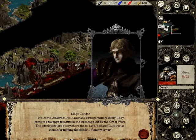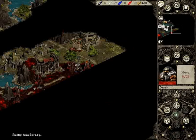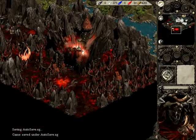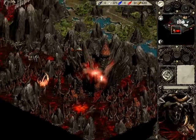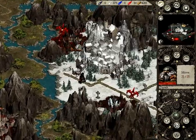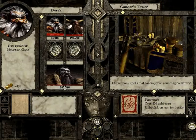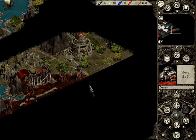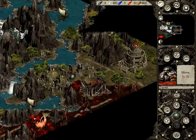I will have to eventually take out the legions of the damned parties so I can get the artifacts they may have taken from certain dungeons. I won't be able to chase him down — he's too far away. So I'll just take out the cultist instead. Welcome, dwarves — I've had many strange visitors lately. They come to scavenge treasure in the wreckage left by the Great Wars. Take this as thanks for fighting the fiends, visit my tower. Even though you probably have nothing of use, we'll at least stop by. I've got plenty of gold. It'll probably just be low-level Empire spells — yeah, strength, Ignis Mare, and Tormentio. Nothing we could use. There's a single zombie over there, might as well go take him out for a little bit of experience.